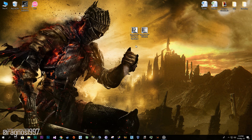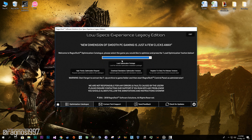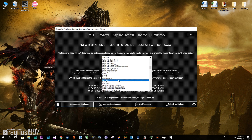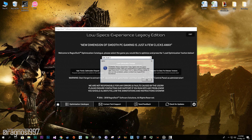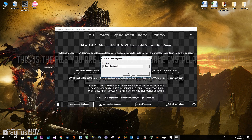Now, first of all, download Lowspex Experience from a website and then install it. Start it from a desktop shortcut, then go to the optimization catalog tab and select Dark Souls 3 from this drop-down menu. Now press load the optimization and extract this package to the folder where your game has been installed.